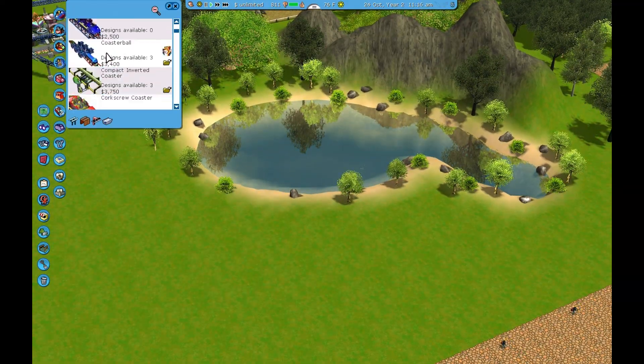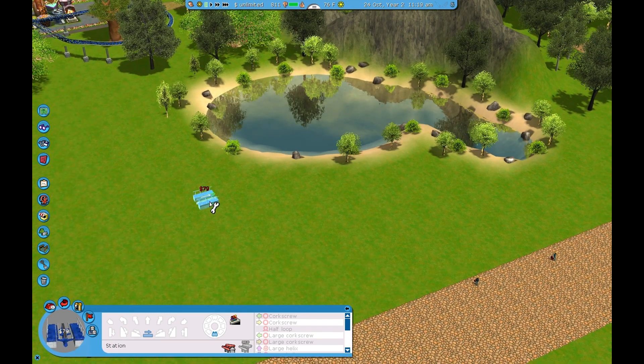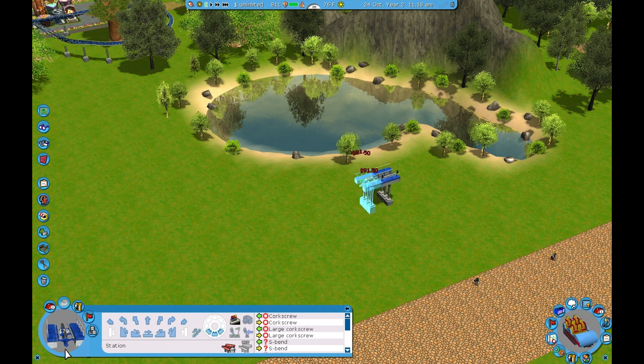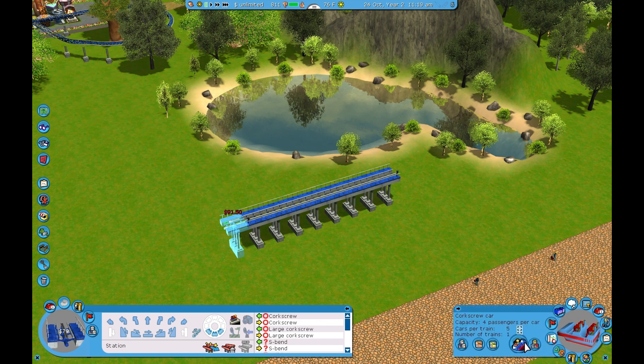Let's bring out an Arrow coaster. Let's have a station here — I want the drop to be over this lake, this little pond. Let's do it like this. Here's the station; I'll have it big enough for two trains. Let's test it so we can see how big it's going to be.